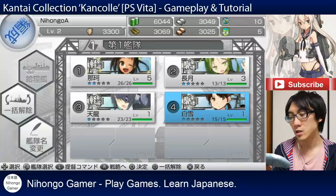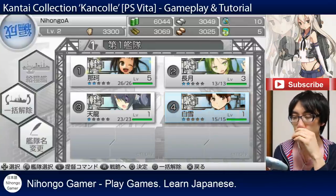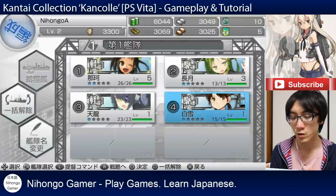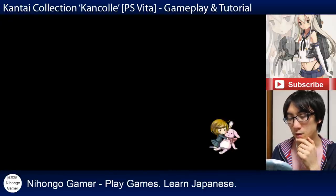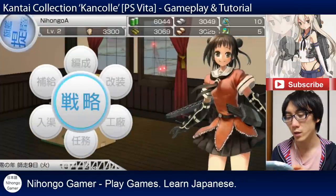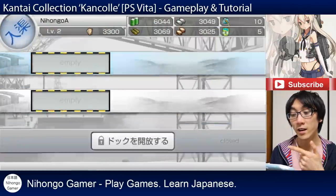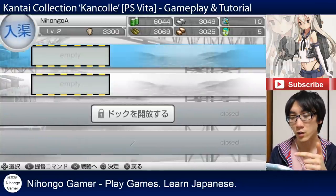I think the smartest move is to put the strongest ones in positions one and two, and the weak ones later. But I'm not 100% sure on the tactics. Let's just put them in there now. So we've got two destroyers and two light cruisers - that means we haven't completed the first quest. But because the turn has ended and one day is complete, we now have our ship out of maintenance.